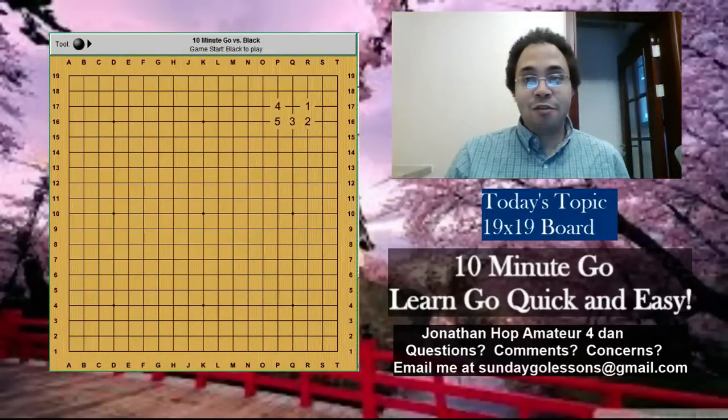Hi, my name is Jonathan Haas. This is 10 Minute Go, and we're going to get started today by moving on to the 19x19 board. The lesson will start now.